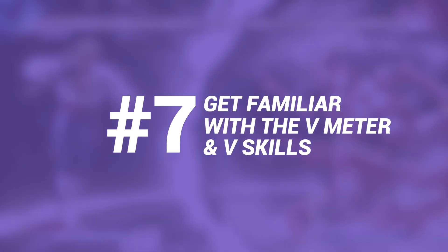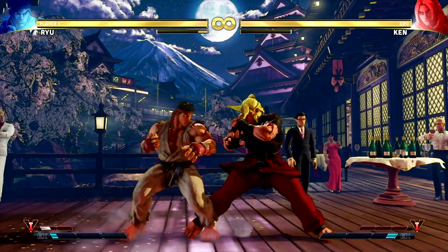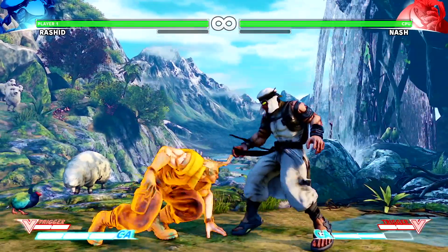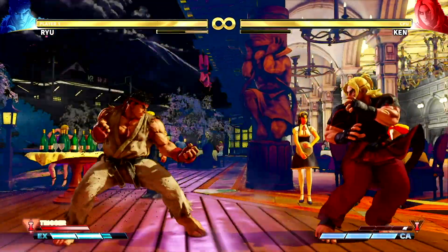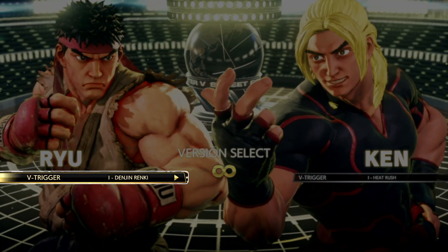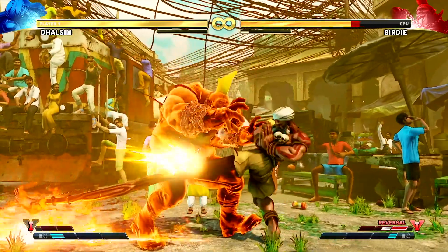Number seven: get familiar with the V meter and your character's unique V skills. You can build up a V meter faster using your character's V skill by hitting both medium punch and medium kick. These unique skills can range between being a parry to even a projectile. You can also pay one block of V meter to use a V reversal by pushing all three punches or all three kicks when guarding. This is a great way of getting your opponent off your back when you're caught in their attacks and can't get out. Finally, when the V meter is maxed out, you're going to want to use it to activate your V trigger. Like V skills, these vary wildly between characters and you even get to pick from two options now as part of the Arcade Edition update. So make sure you're familiar with both your character's V trigger and V skill as these can give you a unique edge over your opponent. It all comes alongside making sure you know your fighters as well as you can.